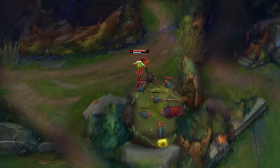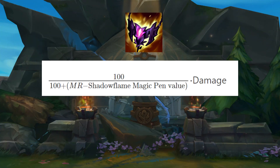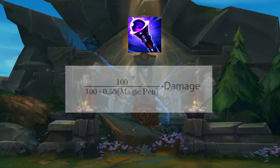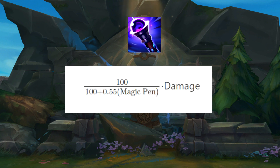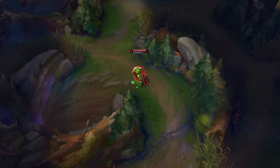Now I'll show you some damage equations I've created to see the differences in these items. The equation for Shadowflame is 100 over (100 plus MR minus 10 to 20 magic pen), then multiply this by damage. The equation for Void Staff is 100 over (100 plus 0.55 MR), and then you multiply damage by this fraction. I also made sure there are no external factors affecting the damage, just runes.